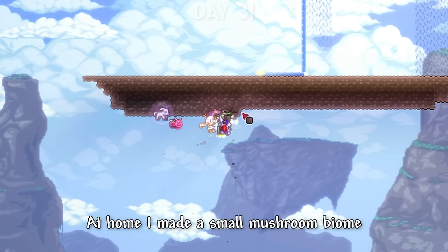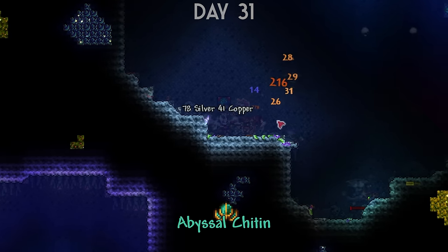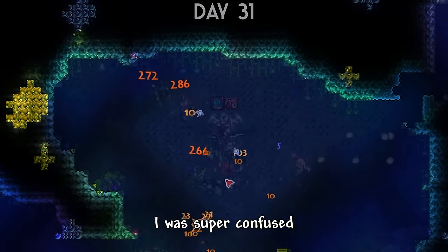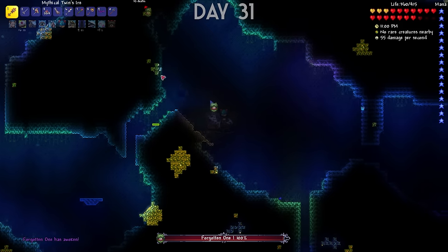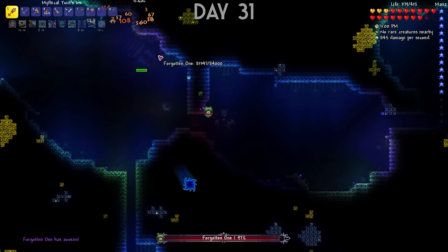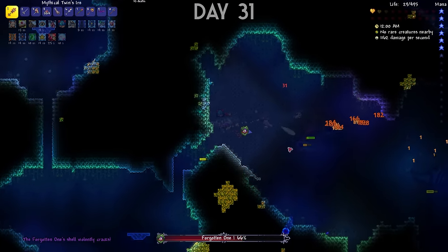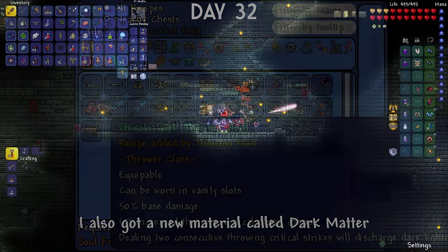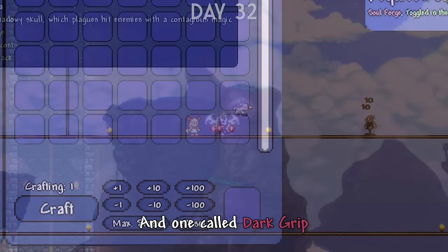At home I made a small mushroom biome so the Truffle could move in and I could get Shroomite. I went to the Aquatic Depths biome and found enemies were dropping a new material called Abyssal Shard, which was used to make some nice mage gear — though it turned out they'd been dropping it since I beat the Wall and I just hadn't realized. As I was planning to head home, I accidentally killed an Aquatic Hallucination enemy and that caused a boss to spawn. Afterwards, I went to the dungeon to farm enemies for Ectoplasm and also got a new material called Dark Matter. Upon returning home, I made Master Ninja Gear, then a weapon called Legacy that shot homing skulls, and one called Dark Grip that spawned hands at your cursor.